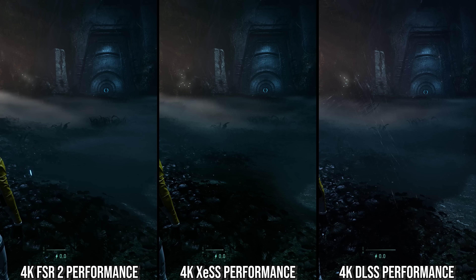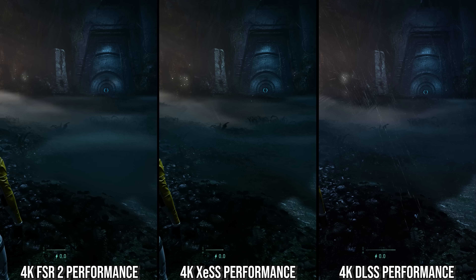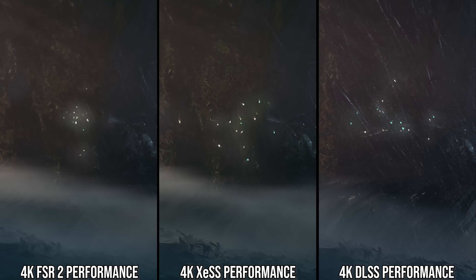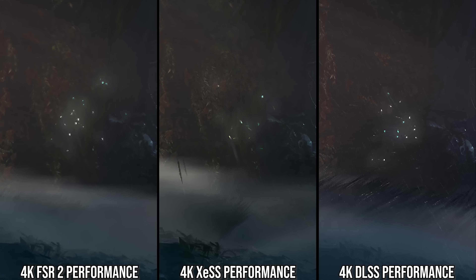Secondly, the stability of the image and ghosting are noticeably negatively affected with FSR 2 or XESS. With XESS, these firefly particles in the background have noticeable ghosting on them, even when testing on an Intel Arc GPU. In FSR 2, the issue with the particles is that they don't ghost so much, but they alias a lot. Look at the background flickering and aliasing in the FSR 2 view on the gate and door in the background — there's a lot of flickering there on the lines.